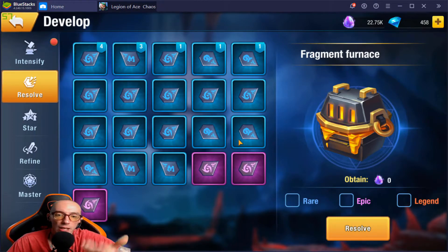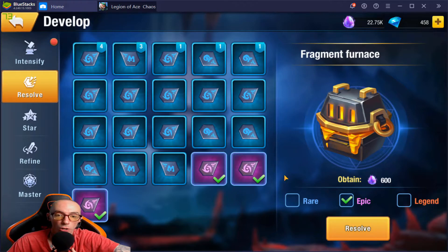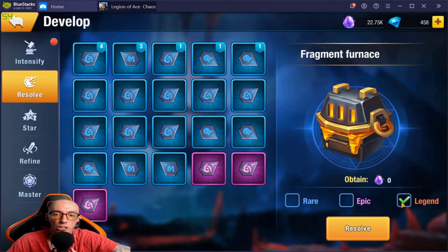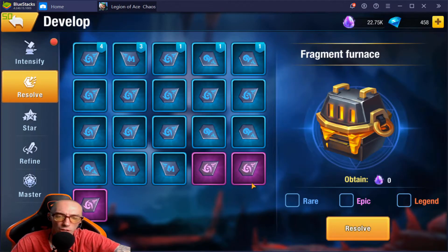If you want to resolve by types you can just click Rares and it will do all your rares, you could do all your epics, or all your legendaries. Rares give 100, epics are I believe 200 apiece, and legendaries are around 300 to 400 apiece. I would highly suggest you never resolve a legendary — they are very very hard to get. Keep the legendaries; if you're going to use the furnace, use your rares.